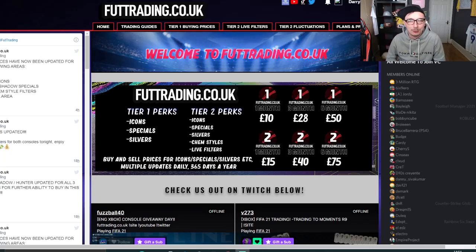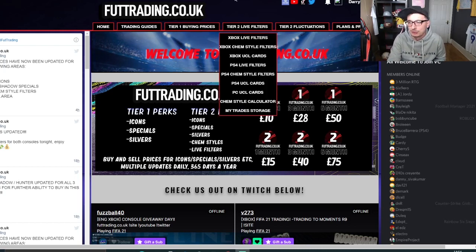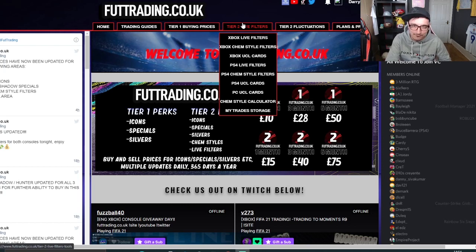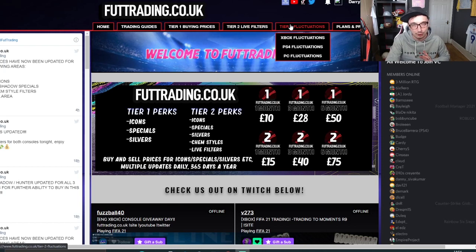Before we get into this video, I'm going to talk about foottrading.co.uk. I know some of you don't like that I do this, but it's no different than someone advertising a coin-selling website, which I don't agree with. This is mine and Dan's hard work that allows us to do this full time, meaning you guys get loads of videos. Foottrading.co.uk - last month we gave away a next-generation console. Ten pounds a month gets you access to tier one buying prices: icons, shadow specials, silvers, and first day flips. Tier two gets you access to live filters, chem style filters, UCL filters, and the trade storage as well as fluctuations.